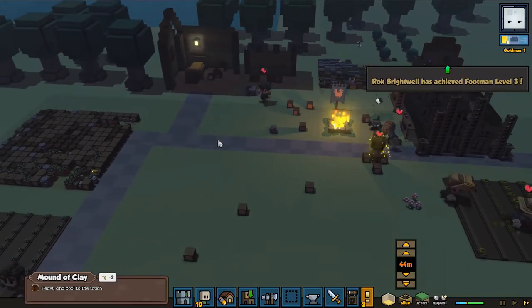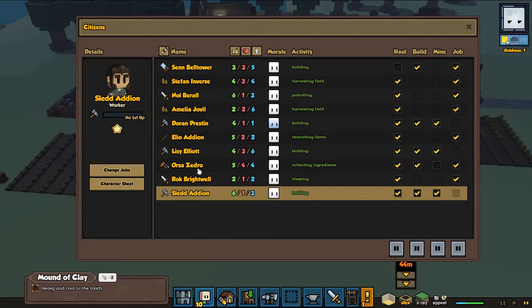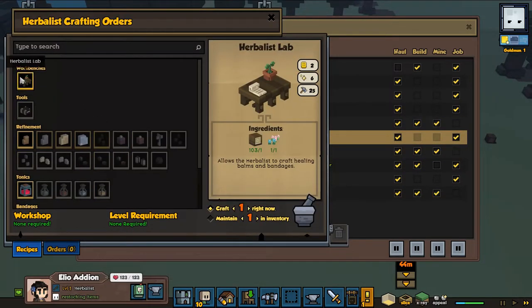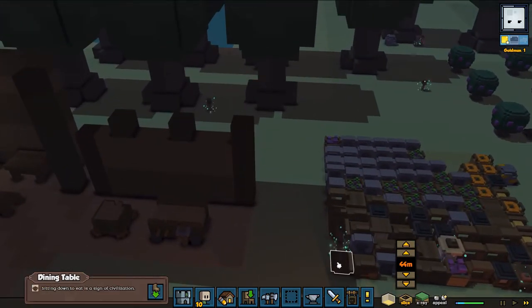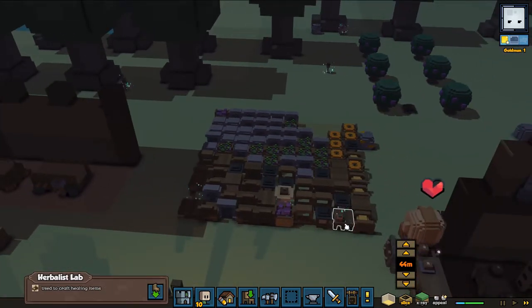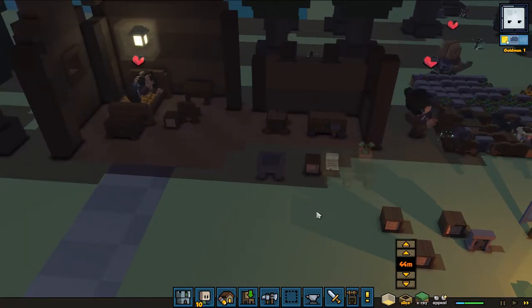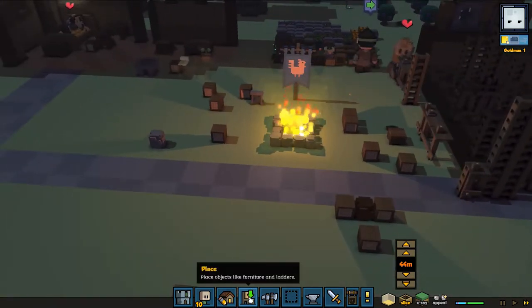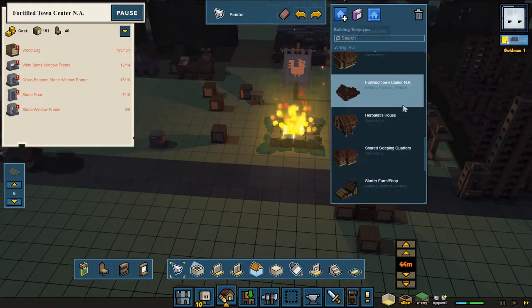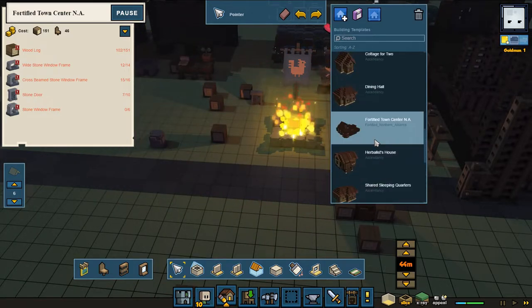We've got a lot of resources at the moment. The biggest problem is I need a herbalist bench - we can finally make one, but it looks like I've already built one, so where is it? I'm going to place it here. I'm not quite sure how the dining table is going to look, so I'm going to peek in the dining hall.